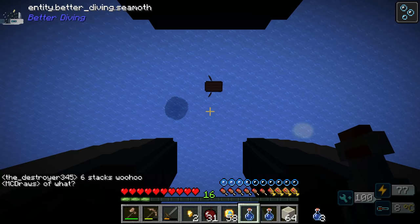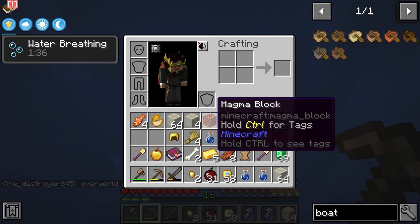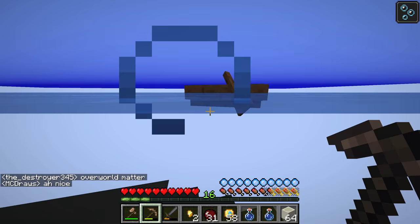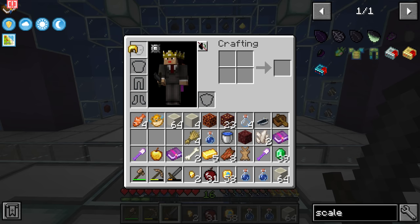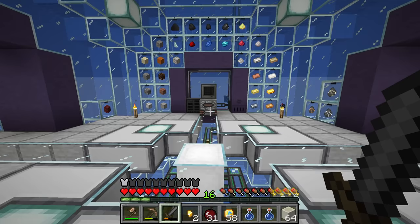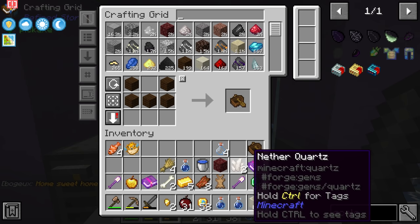We'll head back and do a little bit of base work and automation. Before we come out again we should definitely look at getting better weaponry and better armor — both would help tremendously navigating these more dangerous areas. Back at home we did get a gold helmet, so we might as well throw that on for a small bit of protection. We also got frost walker one and backstabbing three enchantment books.